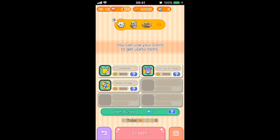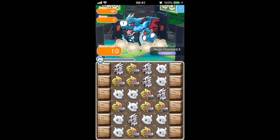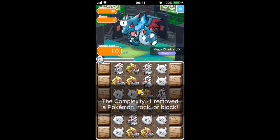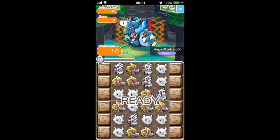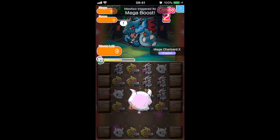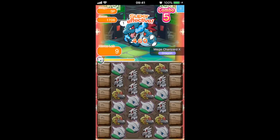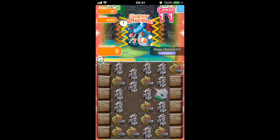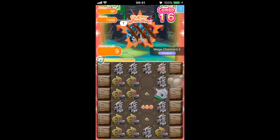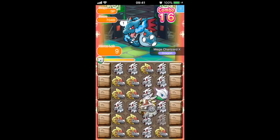Welcome to the Mega Charizard X competition stage. Going in here we've got Hakamo'o, we've got Mega Mewtwo — I forget if this is X or Y, it's the one that gets rid of itself in the combos. We've also got Silvally, just because we've got another couple of types on the stage, and Silvally's ability is absolutely incredible when it goes off — it increases damage done by any Pokemon in a combo, which is just wonderful, especially on a stage like this.